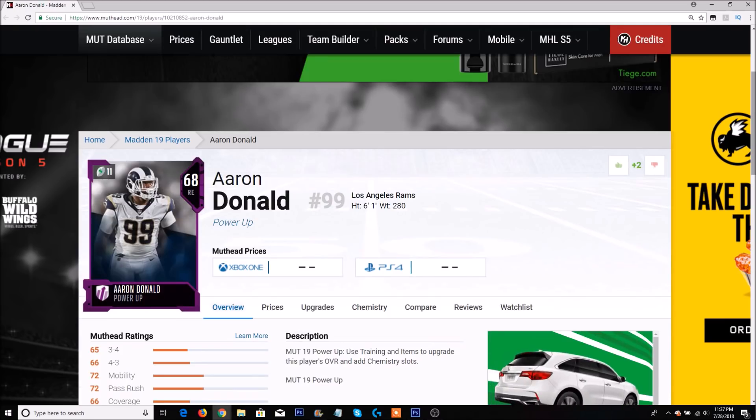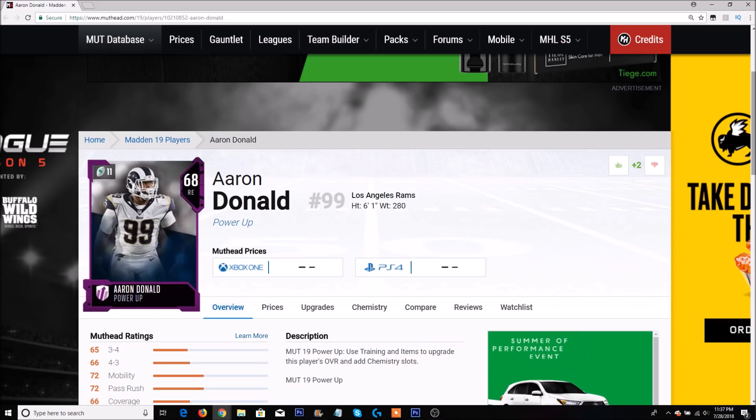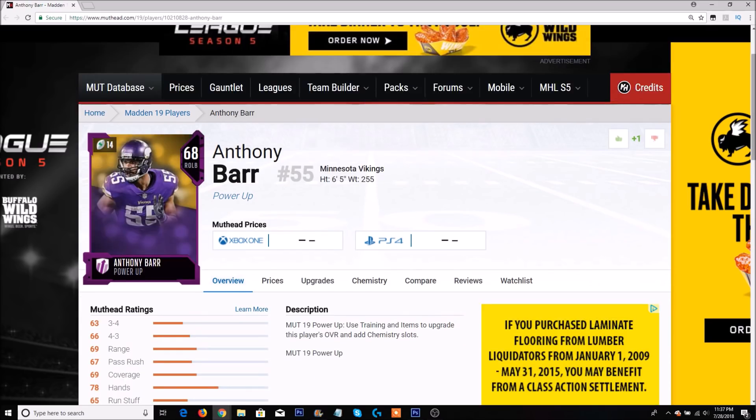Next up is Aaron Donald. This was a really hard choice because the Rams also have Suh, Marcus Peters, and Todd Gurley. But Aaron Donald is probably the best defensive player in the NFL in my opinion, so Donald's got to get a couple of cards. He might not get the most upgrades all year, but Anthony Barr is easily, in my opinion, probably the best user linebacker in Madden 19. At 6'5" with great speed, catch, and jumping ability, if Barr gets a couple of power-ups, he's an absolute stud.